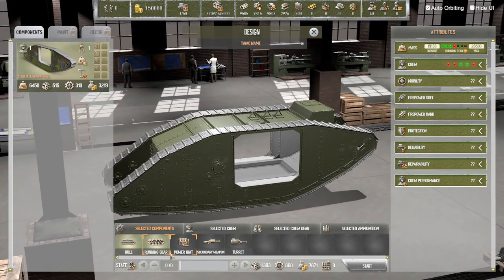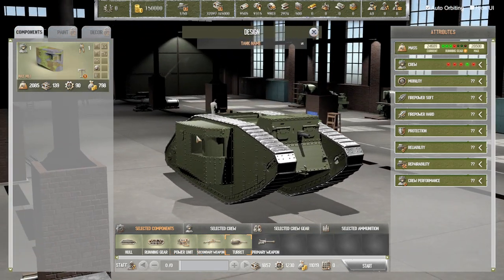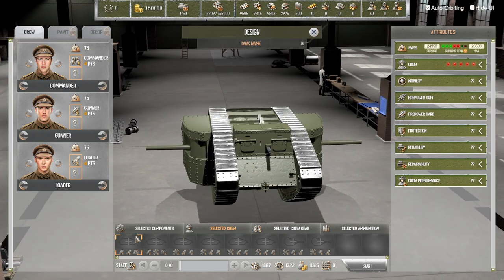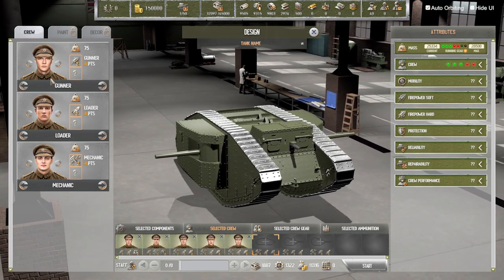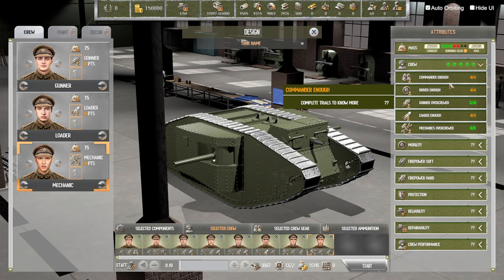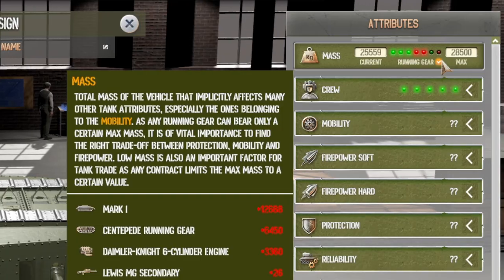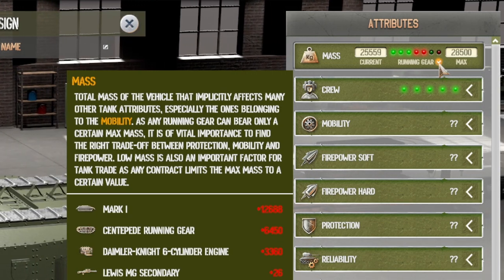We'll put some centipede running gears on it, put an engine inside, put a Lewis gun on the front — Lewis gun pops in. Some sponsons on the side, stick some guns in those. Look at that — we've got a tank. We then give it crewmen: a commander, a driver, a whole bunch of gunners, a loader, and two mechanics. Looking at the crew, we've got enough commanders and drivers, too many gunners — though that could be a good thing if gunners are hit — too many mechanics, and enough loaders. Up here is the maximum mass we can set the tank at; you want it lighter because the running gear will collapse otherwise.